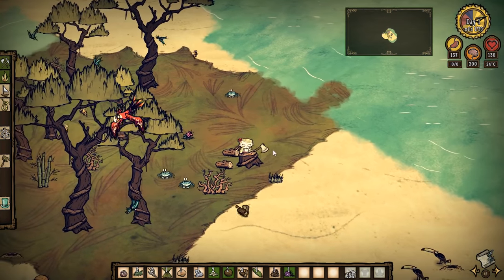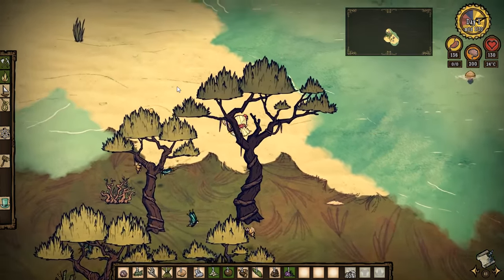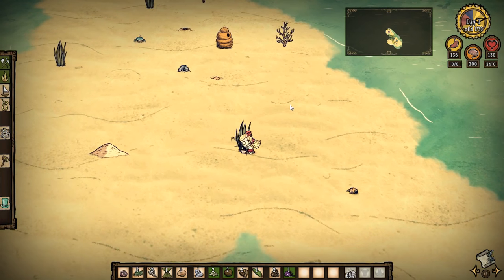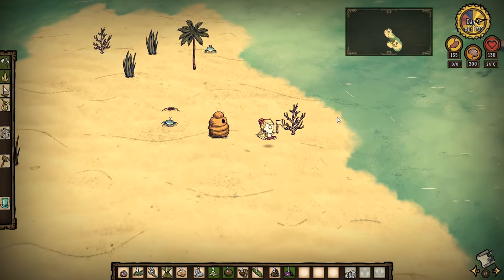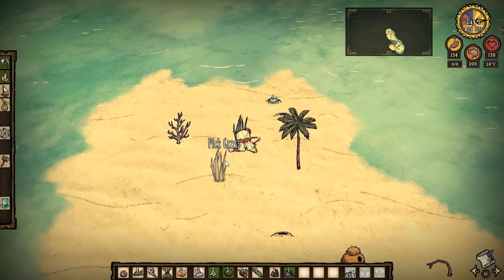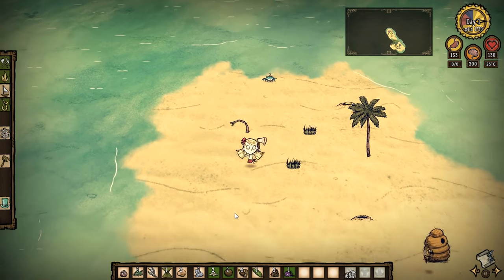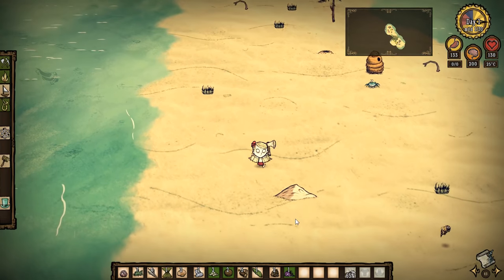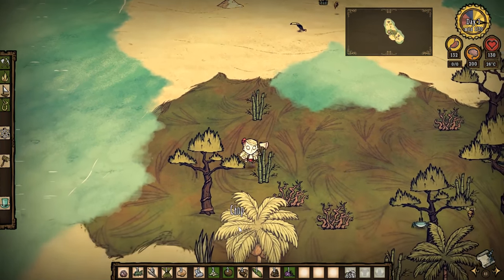Let's have a bit of an explore around this island. And you can see there's lots of bees around, which I'm very pleased about. So we need the cargo boat, which means we need the two Science Machines — the first Science Machine and then the Alchemy Machine — so that we can research and prototype the cargo boat.